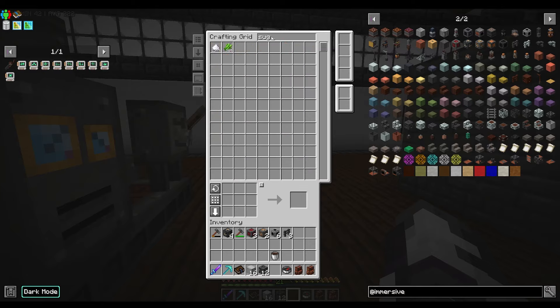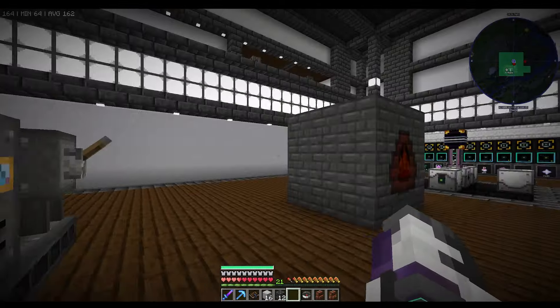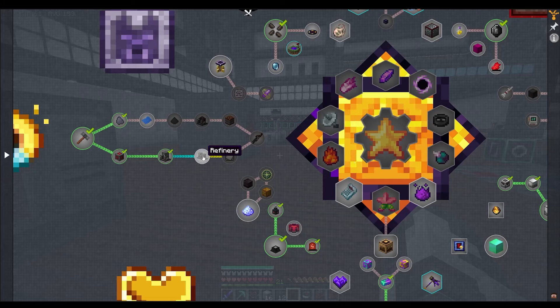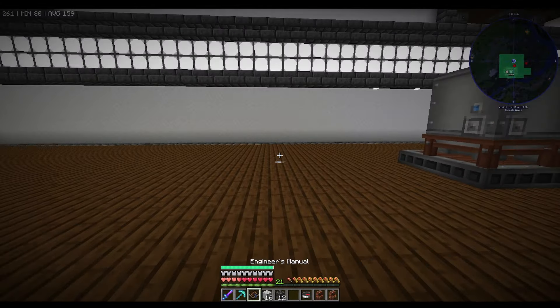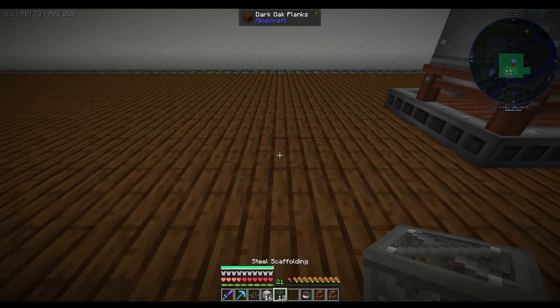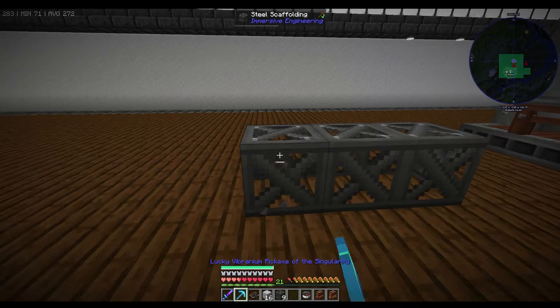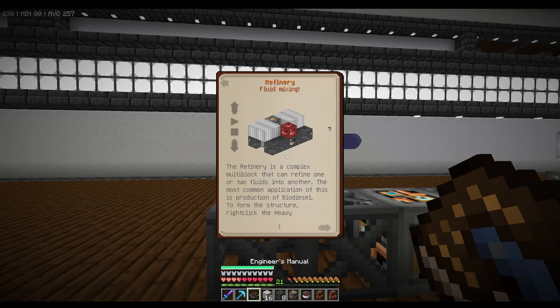We need to make ethanol from this. We take some sugar cane and throw it in the fermenter and it will make us some ethanol. What we need to make next is the refinery, and we need some silver plates. The refinery - I've got everything we need, we just need to make this. Two lights, then a light engineering block, and then two... why does this not seem to work?